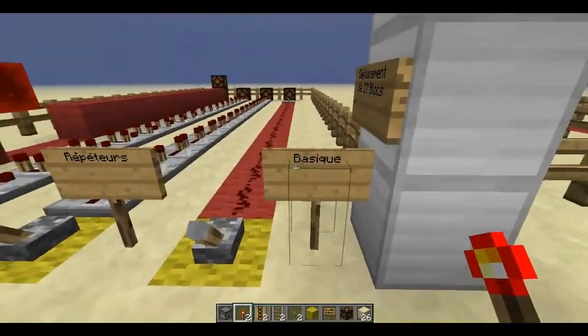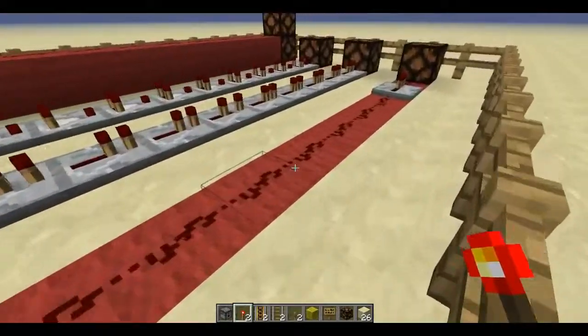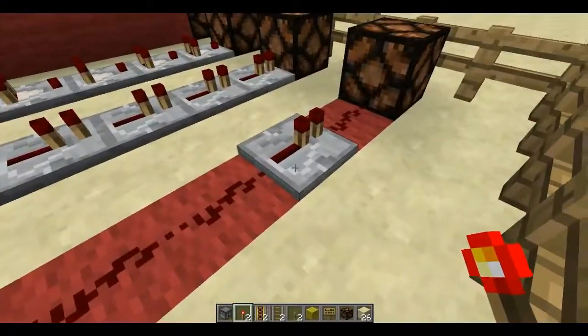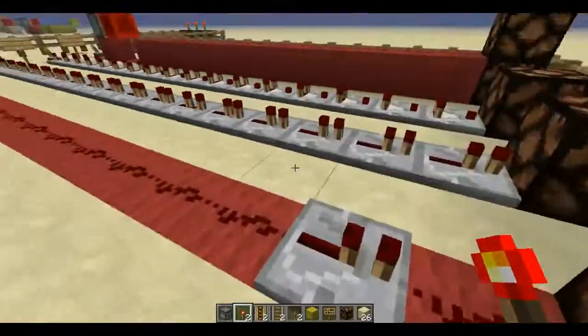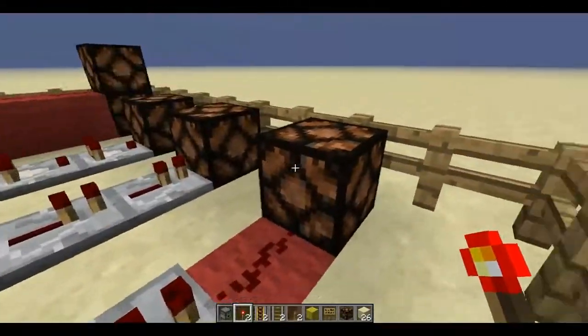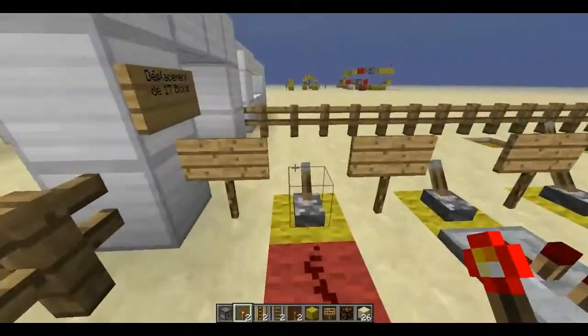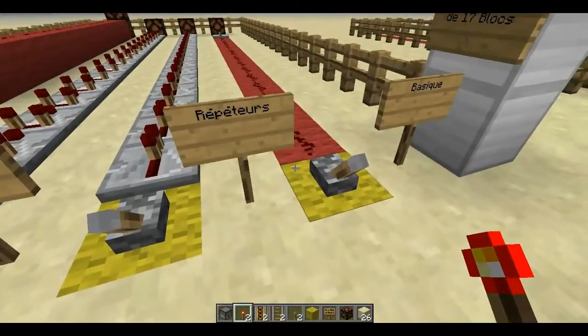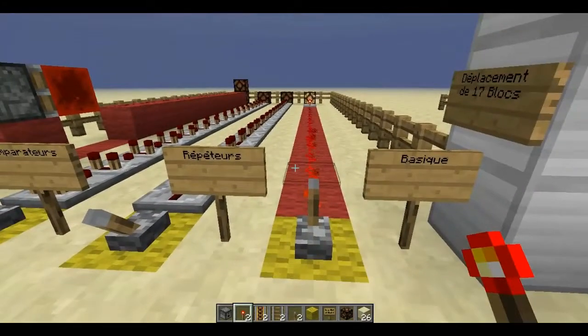We'll call it the basic method: you place your Redstone dust on 15 blocks, then a repeater, then continue on 15 blocks, then another repeater. Since it's only 17 blocks here, there's no need to go further. We'll test it now — normally there should be one tick of delay since there's only one repeater. And there it is, that's the basic method.